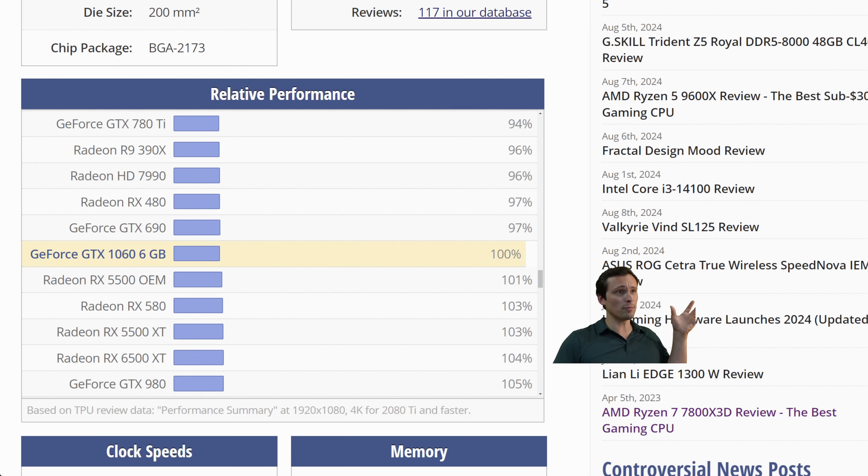This is the TechPowerUp relative performance chart. It gives you good ballpark figures, but especially for older graphics cards on newer games and when VRAM comes into play, this is not by any means perfect. This is how I'm going to help you figure out how your GPU stacks up against the ones in this list, and I will link this in the video description.